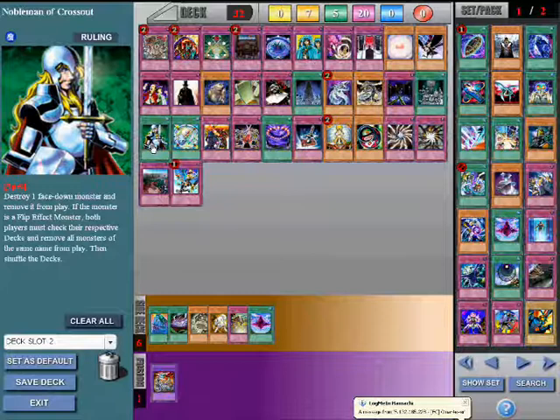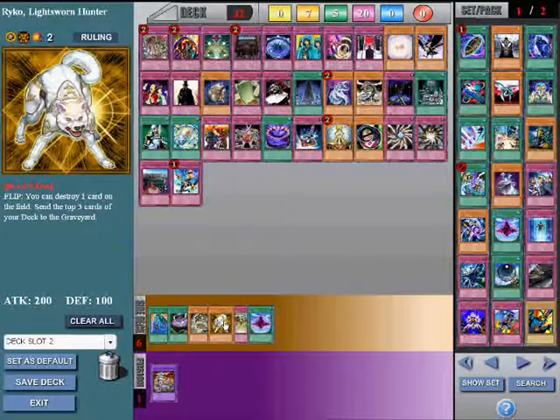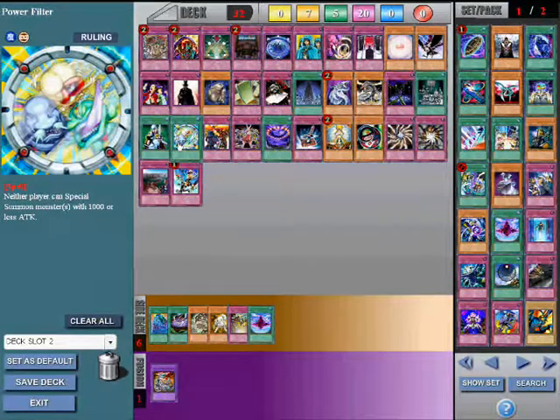Nobleman of Crossout. This is good versus Dandy Draw decks, or decks that use Lightsworns, Hunter Orca, and Super Nimble Mega Hamster. Dandy Draw decks often place their Dandylion face down, so it's also effective there. Also good versus Dandy Draw and any other decks that use monsters with less than 1000 ATK points is Power Filter.